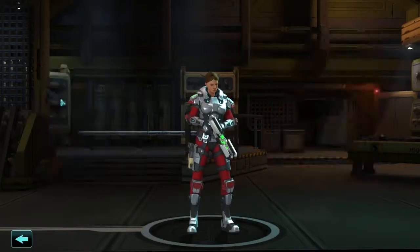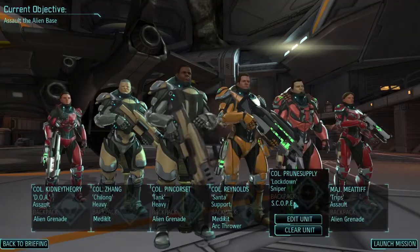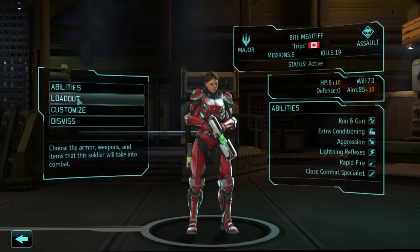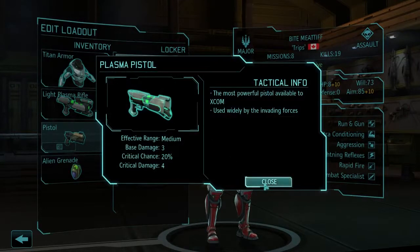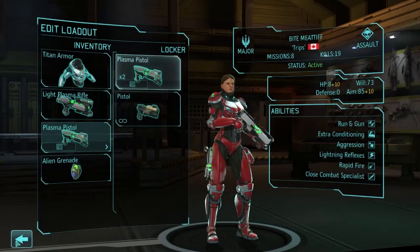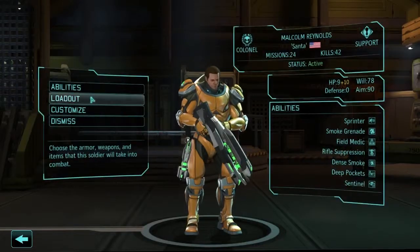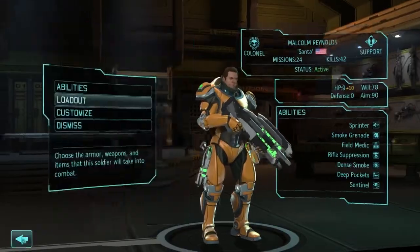Okay - get on your titan armor. You've got titan armor. Everyone's got a plasma pistol - perfect. What's the plasma pistol actually doing in terms of damage? 324 versus 121 - so it's a vast improvement. But I do want to get the alien weaponry improvement - Mark 3 - as well.